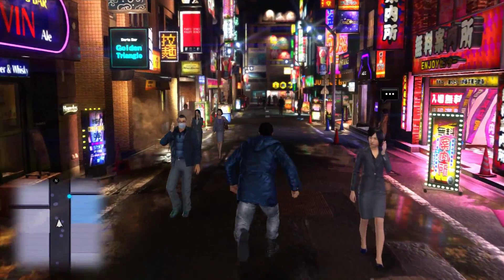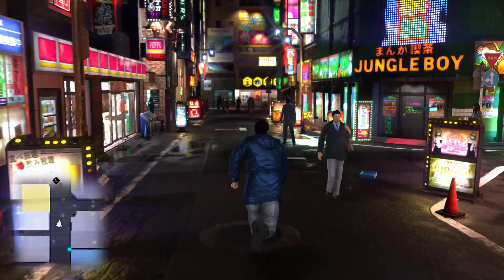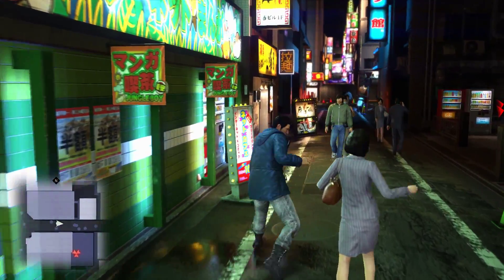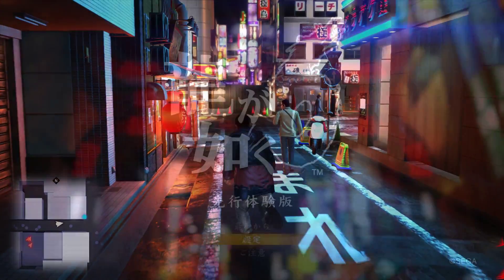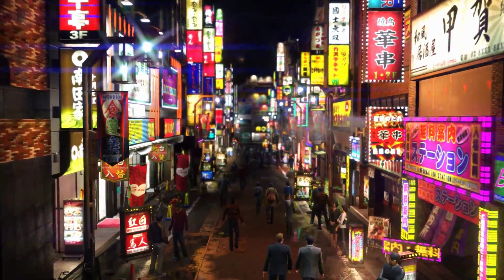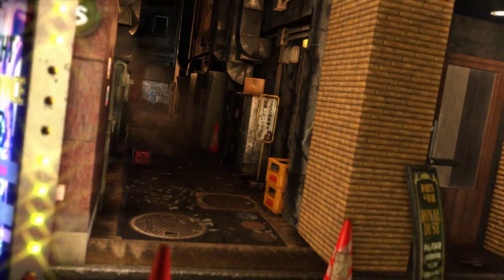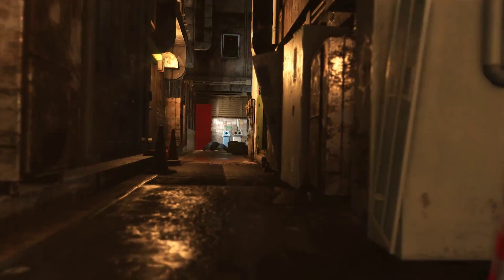The first thing that becomes apparent is the massive overhaul in lighting, effects, and animation. Yakuza 6 is a huge leap forward in this regard from the previous games in the series and really helps sell the experience in a way that the originals never could. This is evident from the moment you press the start button on the title screen and watch as the camera smoothly moves through the environment with a cinematic flare before panning down to a familiar alley to find an aged Kiryu facing off against the Chinese Mafia.